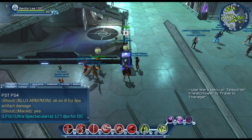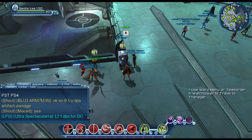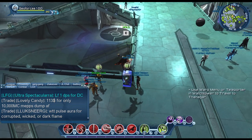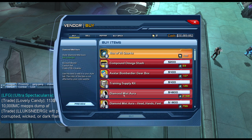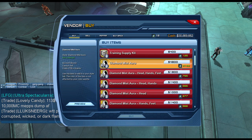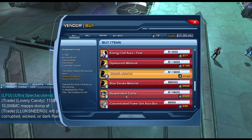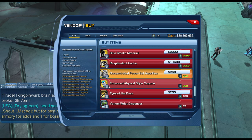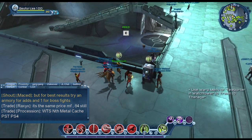Once you have quarks, you have two vendors to spend them at. The space vendor was released first and has cool items like Diamond Mist Aura, Energy Cell, and Blue Smoke Stealth Material. There are also power set auras available from boxes. Everything from the space vendor and the booster gold vendor is account bound.